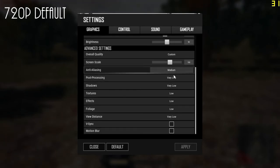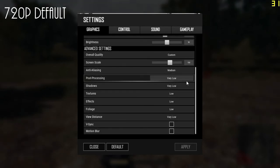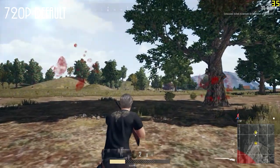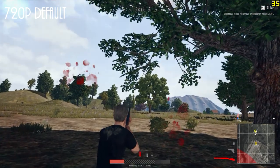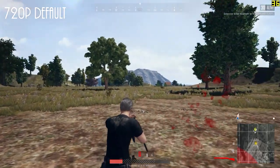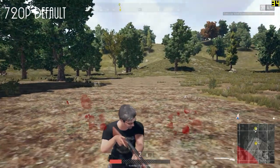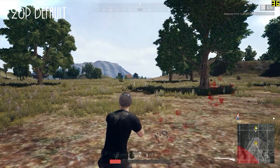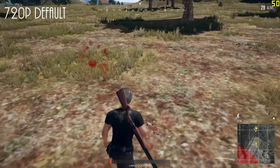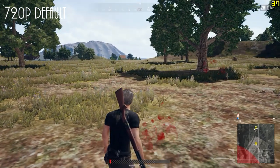This one is slightly different — I went back to 720p but clicked default in the bottom left there, and these are the settings it gave me. I just went with it and it seems to be pretty good actually. Obviously that's going to be different depending on your system, but I clicked 720p, clicked default, and it seemed to give me half-decent frames — about mid-30s. I'd check it out if I were you.